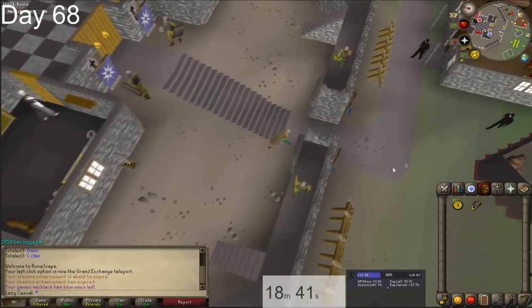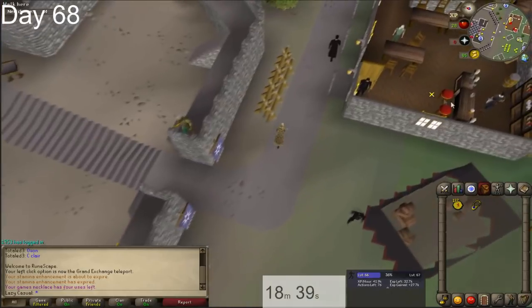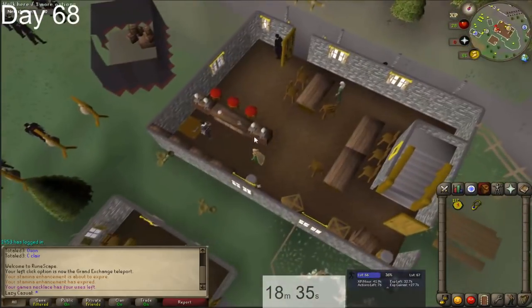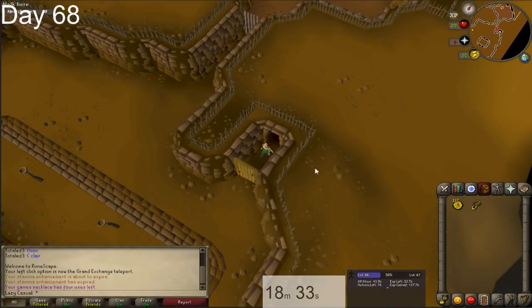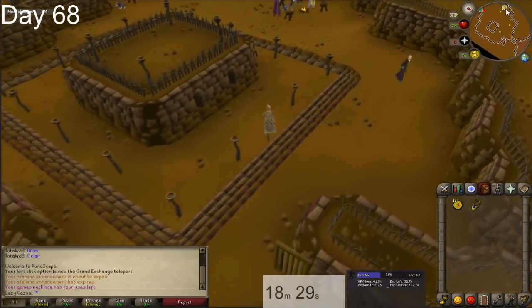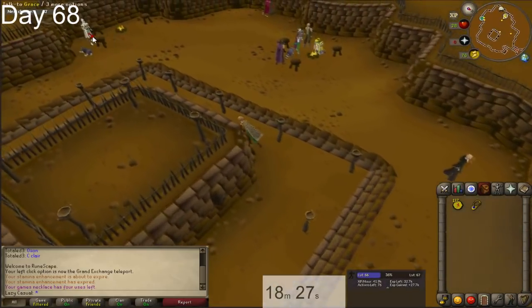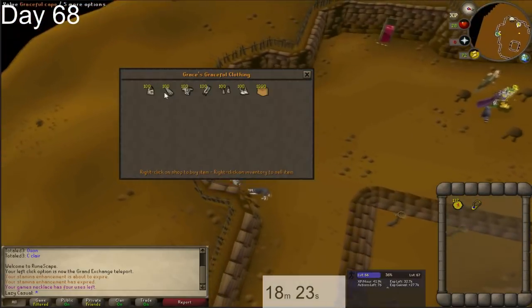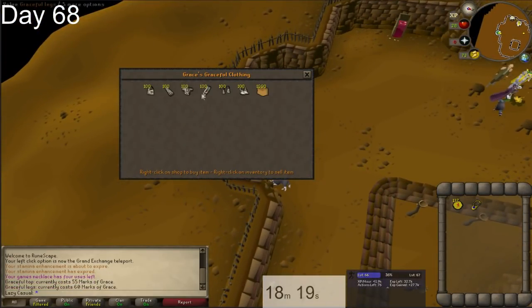After you finish agility, we can head over to the Rogues Den. You get there by teleporting to Burthorpe with a games necklace, heading over to the bar just to the south, and going down the trapdoor. Hopefully at this point in the game, if you've been following these videos, you know your way around somewhat, because you should have quite a few quest points and decent stats. Head down to the Rogues Den and there's a guy down there that you trade for pieces of graceful.